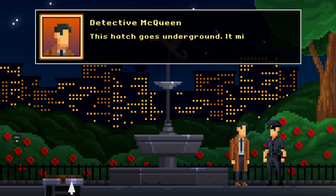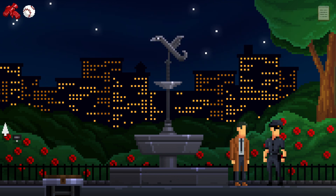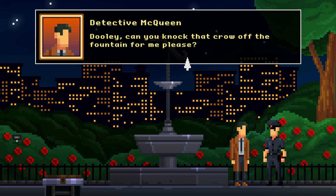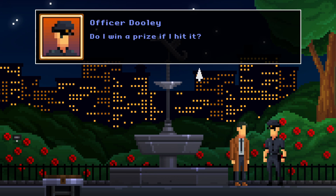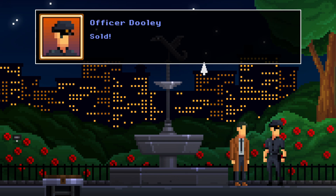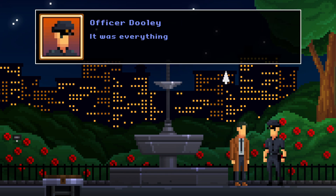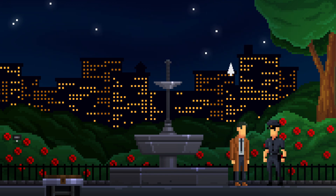And we've got a hatch. This hatch goes underground — it might take us where we want to go, but it's jammed. Can I get the crowbar? Dooley, can you knock that crow off the fountain for me, please? Do I win a prize if I hit? I can say ting, ting, ting in a jazzy manner. Sold! You received item: a crowbar. Ting, ting, ting! It was everything I hoped for.